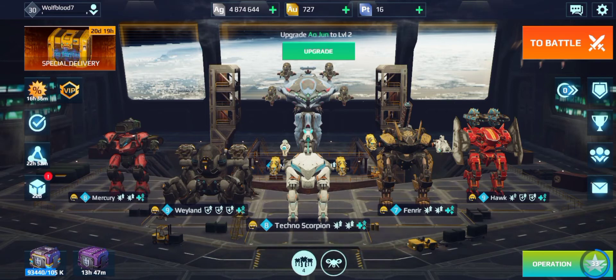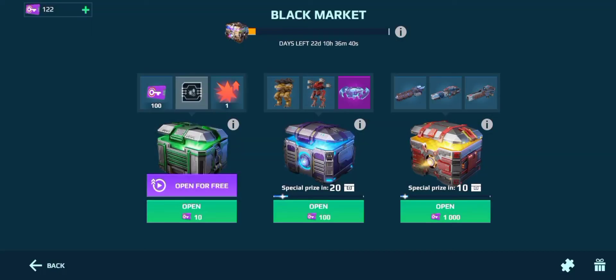I might make this into a series to see whether setups like this are worth it. Before I take a look at that though, I'm going to do a spin in the black market. I'm going to do this middle chest because I really want to win the Alquin because I really like that box.